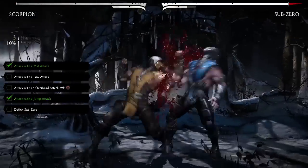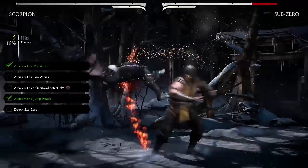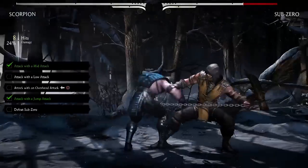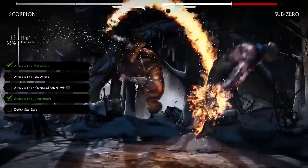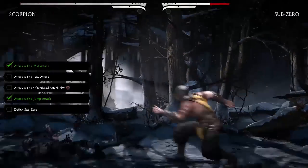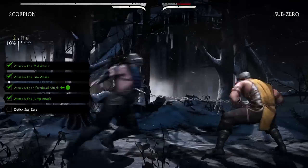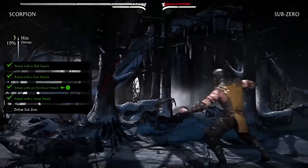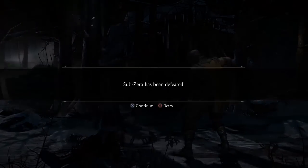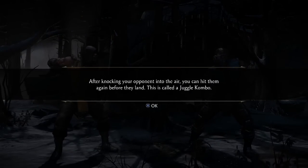Use what you have learned to defeat Sub-Zero. Can I defeat him guys? I don't even have a variation on this. Attack with a low attack, attack with an overhead attack. Sub-Zero has been defeated. After knocking him into the air you can hit him again before they land — this is a juggle combo, and of course combo is spelled with a K.